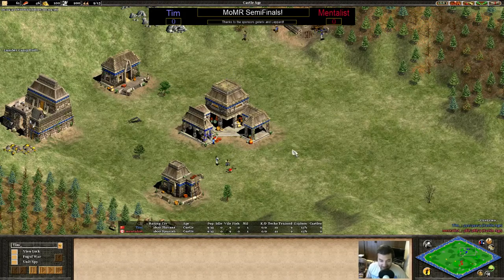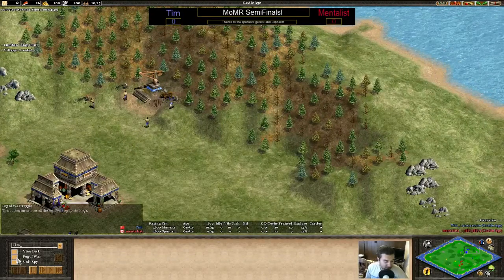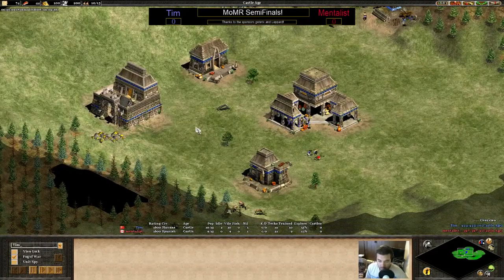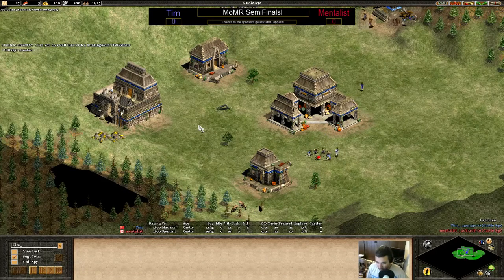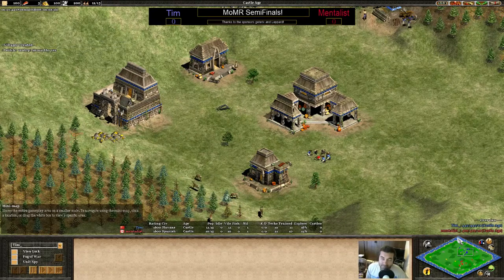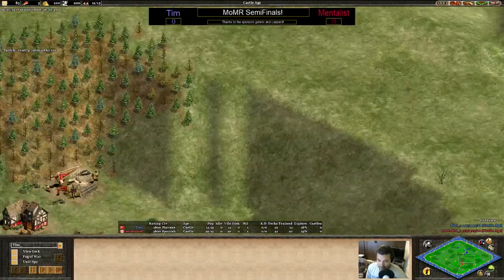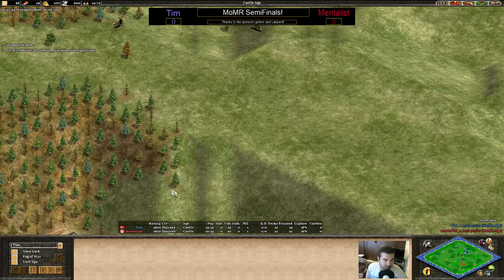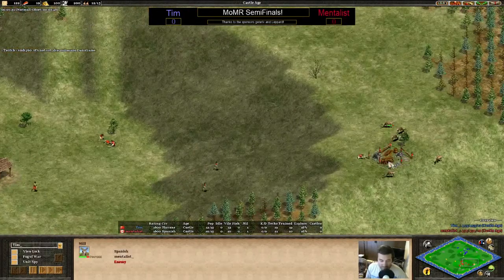I've seen this map before - I think it was Clash for Titans, maybe. Anyway, it's a really cool map because you have this sort of crater, and there's a big hill in between both of you. Really this is all about positioning and map control. You have to dominate this front section of hill. Going aggressive, going for a forward would be probably really good here, but again this is a castle age start.